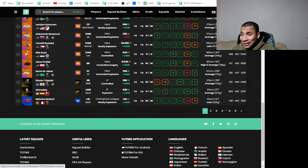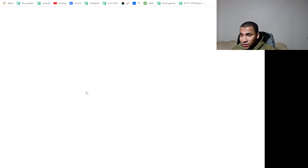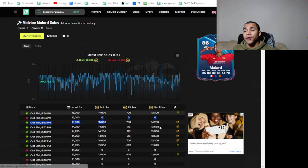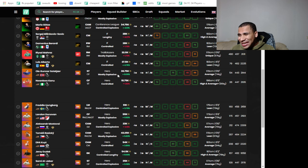Mallard is 14k and lazy sells for 15k. So every time you snipe him at 14k you can resell for 15k. If you buy at 13.7k you make 500 coins per card. Buy 10 of them, you make 5k just on this deal.